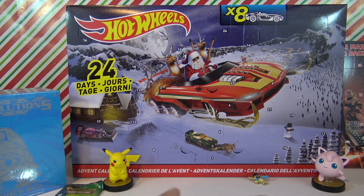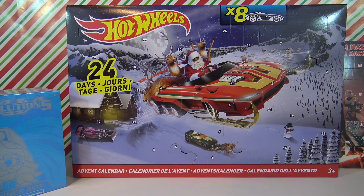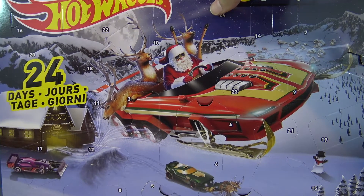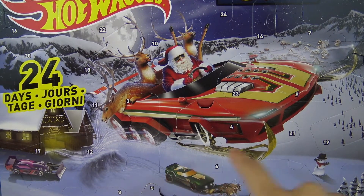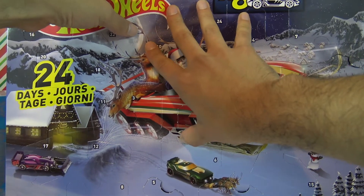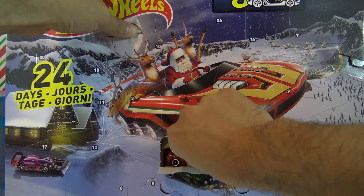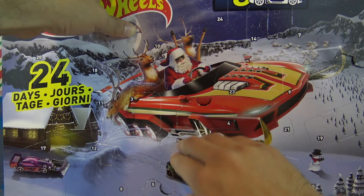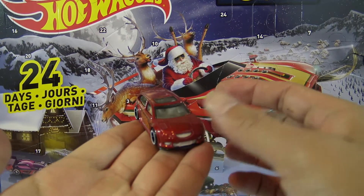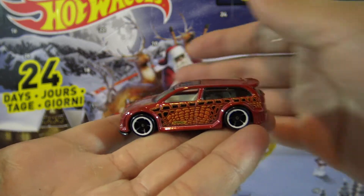Door number six — somewhere in that whole thing there is door number six, let's see what it is. From the looks of it, I think it's going to be a green car — I'm just saying — because this car is right here, that's door number six. I'm thinking it's going to be a hot wheels car that's going to be green. Whoa, it's a car but it's not what I was expecting. It flipped over but it survived — not a total loss guys, not a total loss. Looks like a hatchback car.